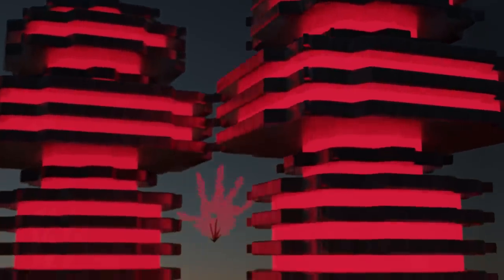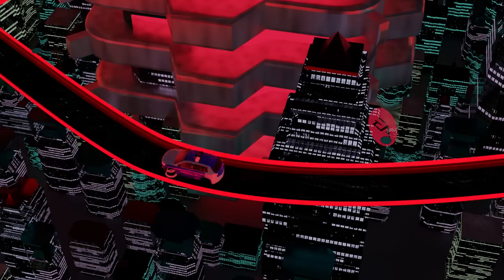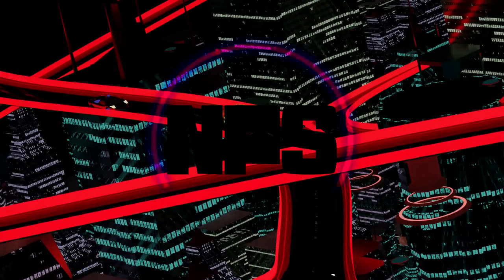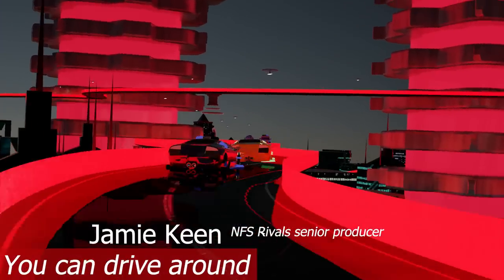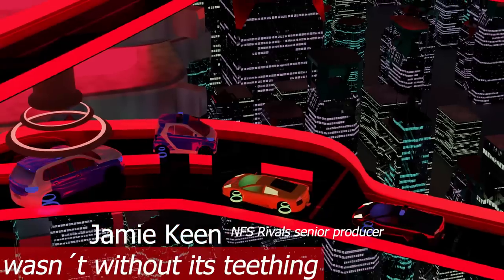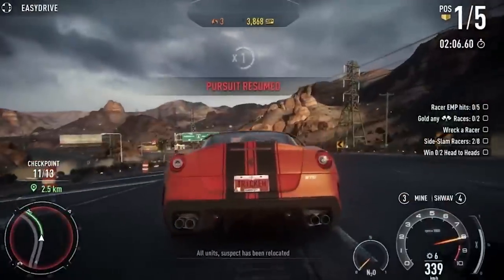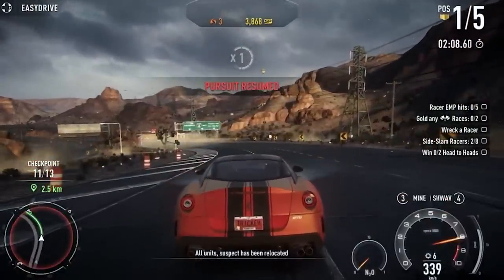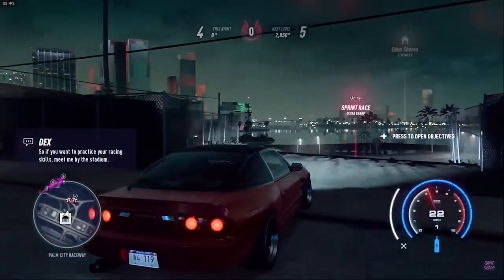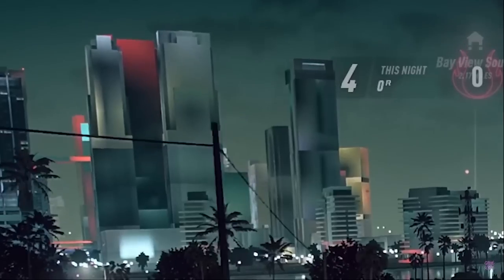Especially BioWare. Starting off with Ghost Games, however — for their first game they were faced with the challenge to revamp the engine so it could work for a racing game. The biggest problem was the way Frostbite streamed data. The world simply couldn't keep up with the speed of the cars. Even their last title, Need for Speed Heat, had similar problems — this time with the streaming of textures.